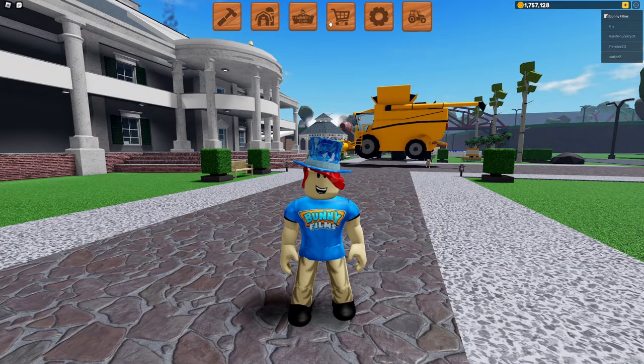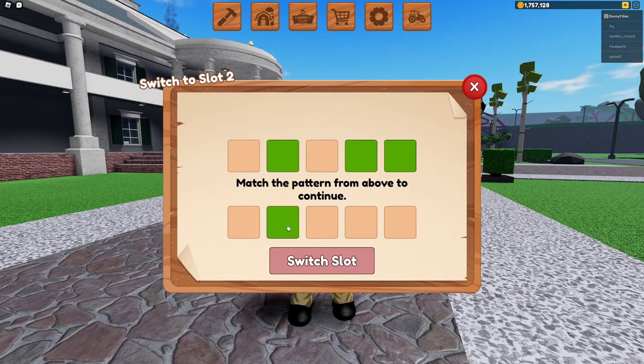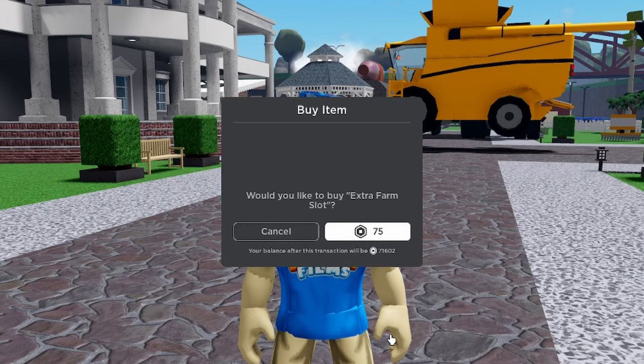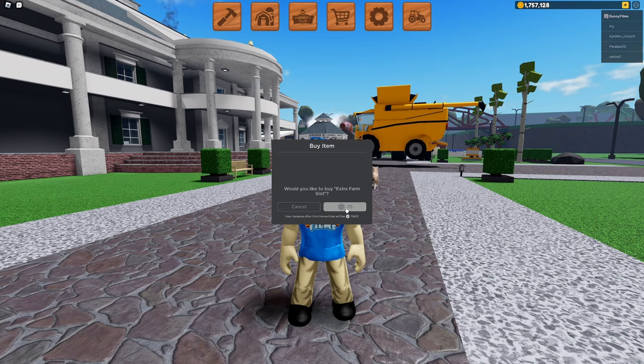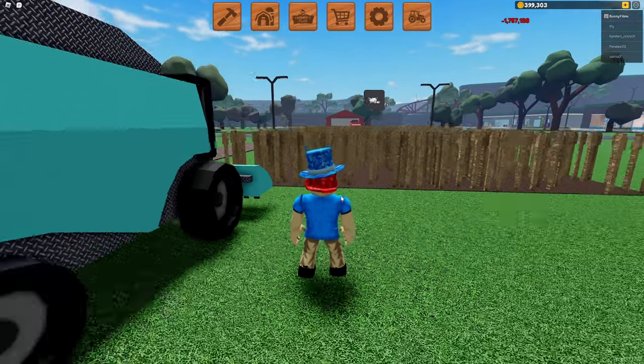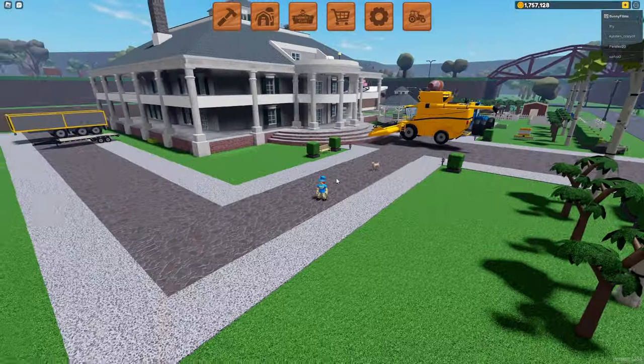The menu is not very intuitive. We're going to click Farm, Slot 2. I'm going to show you something very exciting — we're going to click Slot 2, and it's 75 Robux, but we can afford it. Wow! Now we have an extra farm slot. Oh my gosh, we just deleted our farm — wait, did we? There we go, my farm's still here.